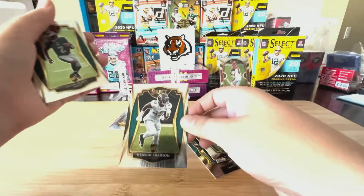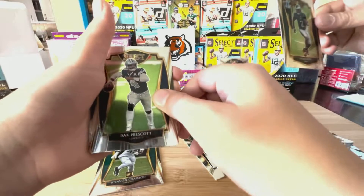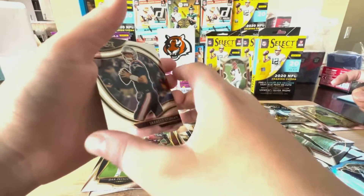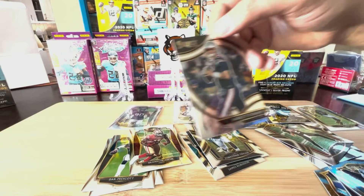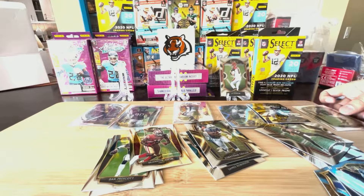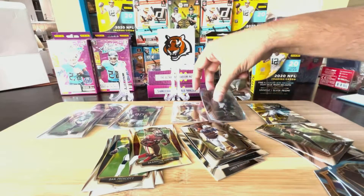Le'Veon Bell. Someone's gonna get more than one field level, so keep an eye out. Jalen Hurts — another Jalen. There's a lot of Jalen Hurts in this pack. Dak Prescott and our field level will be Jarrett Stidham — he is a Patriot. So that is our one field level in that one. Joe Burrow in there and a couple of Jalen Hurts rookie cards which could be worth some money.